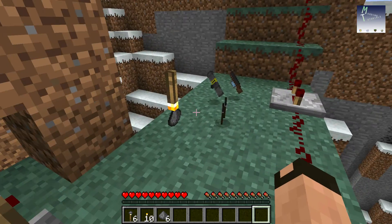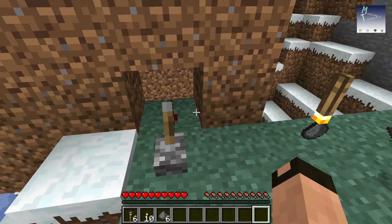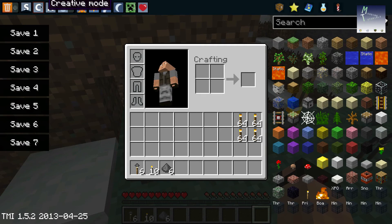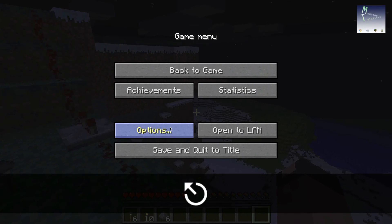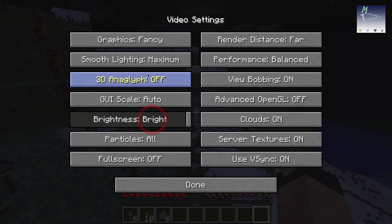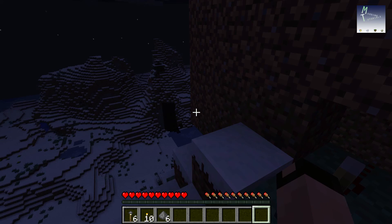This mod is called the Torch mod, and it's cool. Before I even explain it, I'm going to let it kind of explain itself. I have a little two and a half second show set up on what it does. So let's set it to nighttime, and I'm going to set my brightness very low. As you can see now, it's dark.